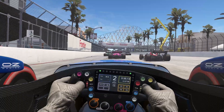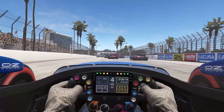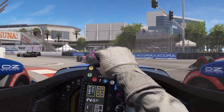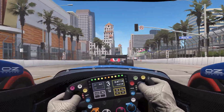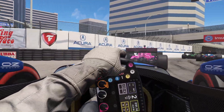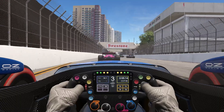Immediately you can feel the car is more connected to the road. Understeer and oversteer are more predictable. The rear tyres especially feel more consistent, with wheel spin more progressive and easier to anticipate. Overall the car feels less skittish, far less prone to a kind of pendulum swing through corners and that classic AMS2 power slide.